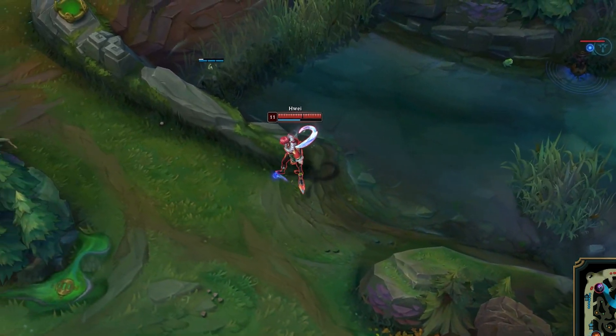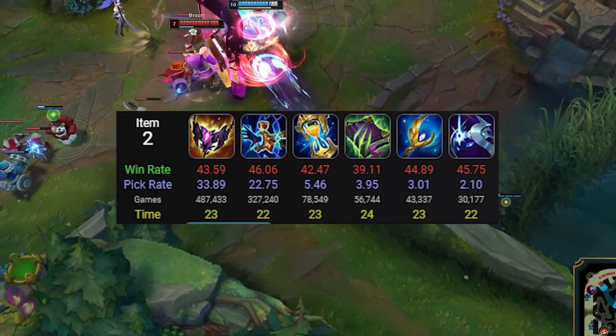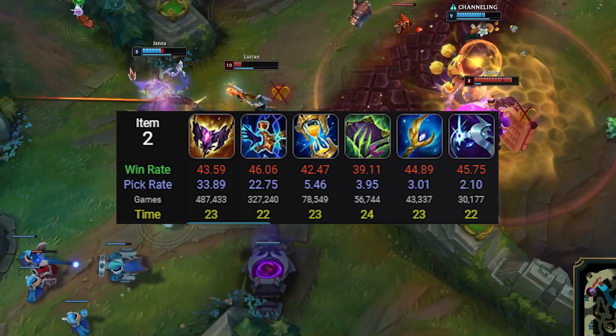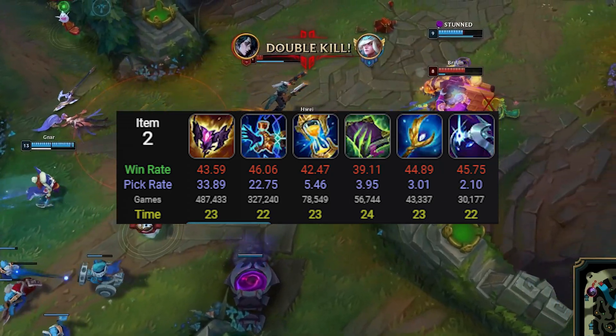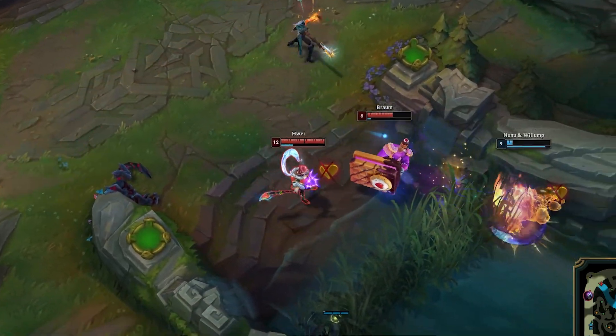The second item is where a lot of players are going wrong right now, as the majority are purchasing Shadow Flame, while Horizon Focus is heavily outperforming. Horizon Focus has a ton of value with Vex because he is very easily able to proc the Hypershot passive due to his long-range and CC spells.